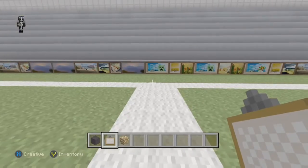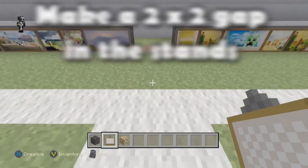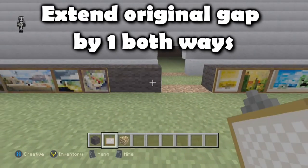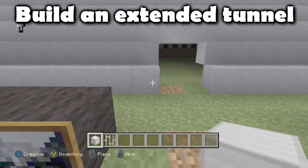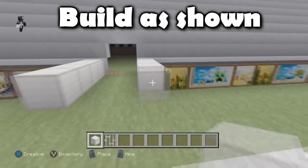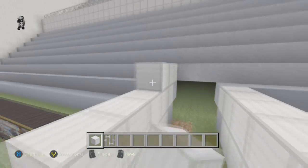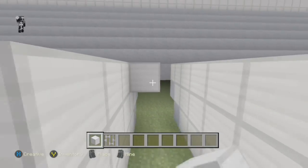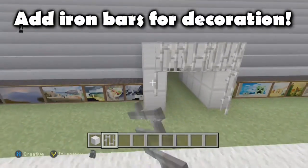On the halfway line I need to make a two-block gap in the advertisement boards and also a two-block height gap in the stand. I also need to extend that gap in the advertisement boards by one on each side, because I need to make an extended tunnel and two blocks wouldn't be enough room. I'm making the tunnel out of iron blocks, three blocks tall, and it sits two blocks away from the touch line. I've also added iron bars as a decorative touch.